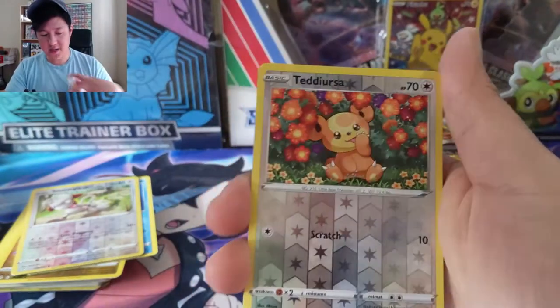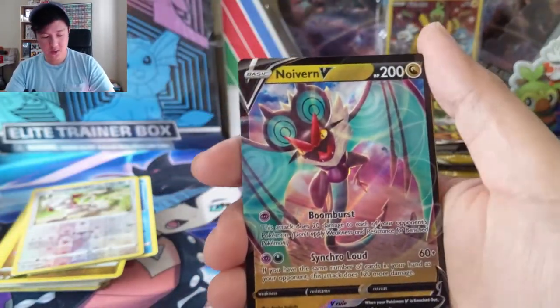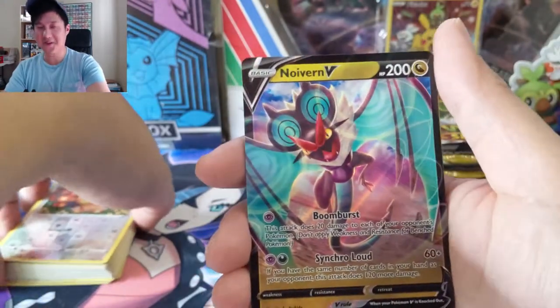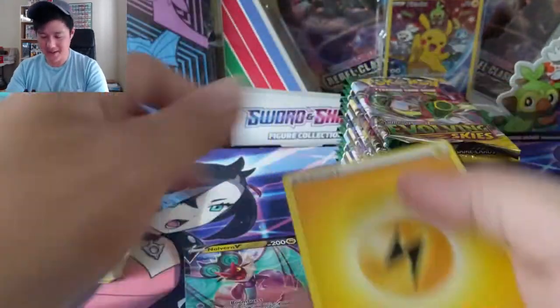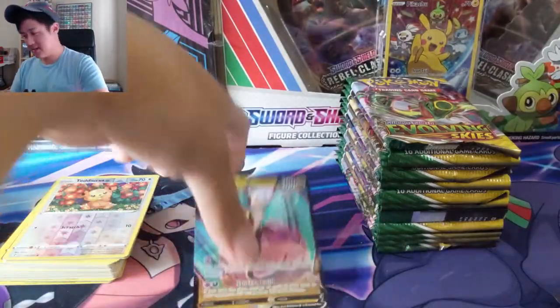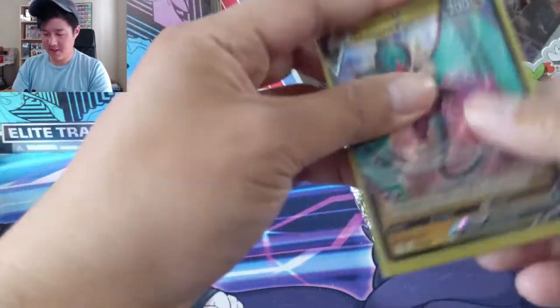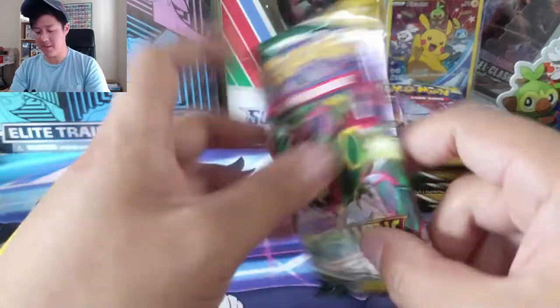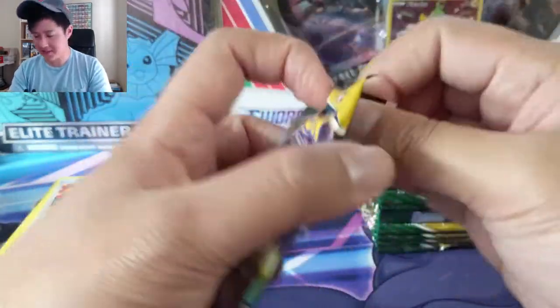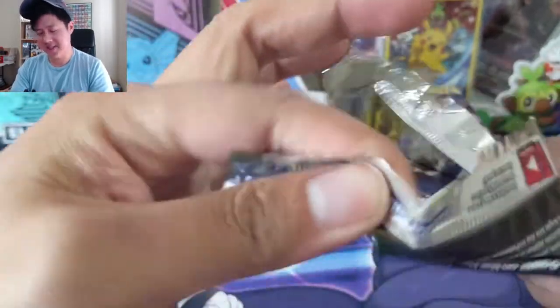Second half of the box going well. Green code card, Smeargle, into a Nidoking. I think we got a V card here — another cute little Teddiursa — into a Noivern. That was the other alt art Fun on a Bun was looking for — the Noivern! That one looks pretty cool. I think I saw part of a Darium's video where they referred to it as the Batman alt art, and I definitely see it especially in the newer version.